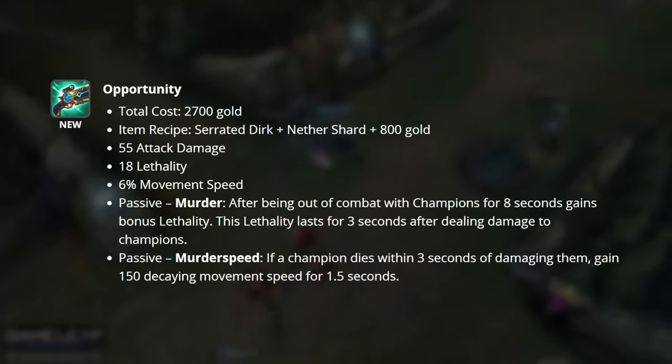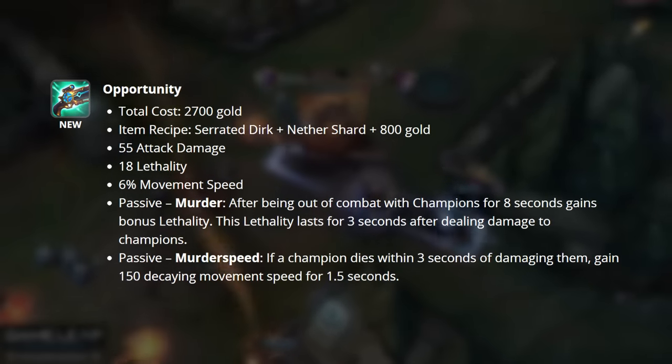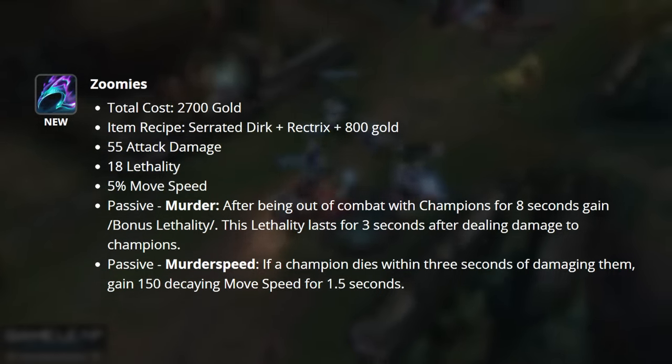Murder Speed is our next passive — if a champion dies within 3 seconds of us damaging them, gain 150% decaying movement speed for 1.5 seconds. This is like old Youmuu's Ghostblade on steroids — a really strong item with a decent stat line if you prefer a more hit-and-run playstyle.